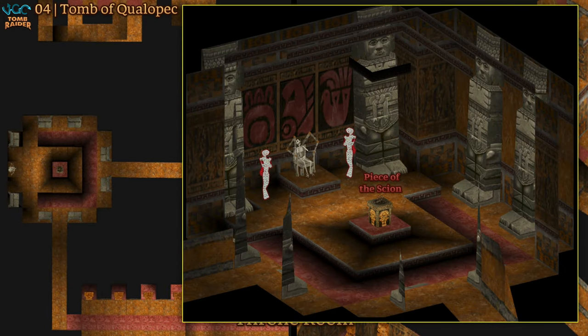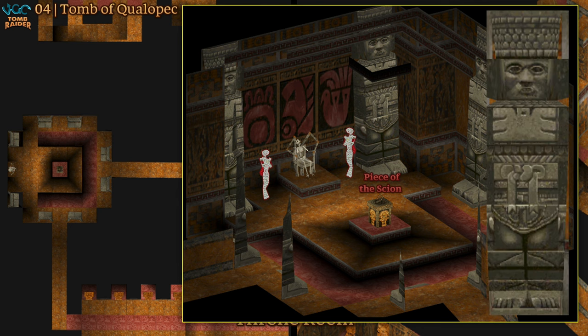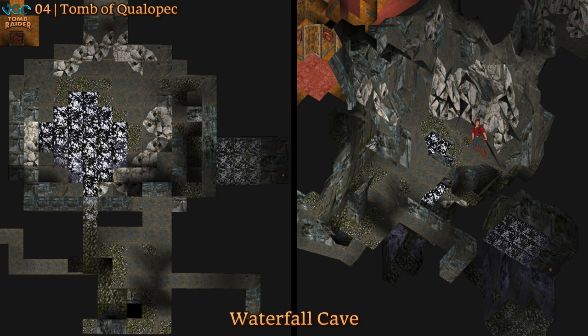At the top is the throne room with the remains of Qualopec himself, a couple of highly suspicious mummies, and our first piece of the Scion. We grab the ring and the place starts shaking — we run and hopefully don't get squished — then go all the way back to the previous level, where they've added a new section to the pool underwater for the final secret. It's a different secret from the last level, which is such a mean trick to play.